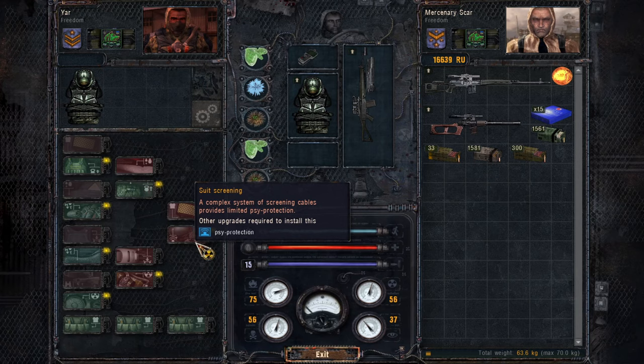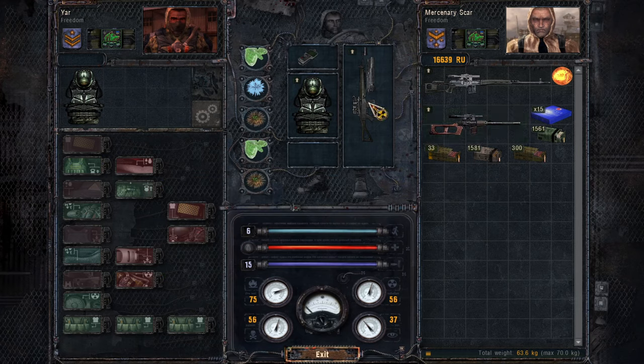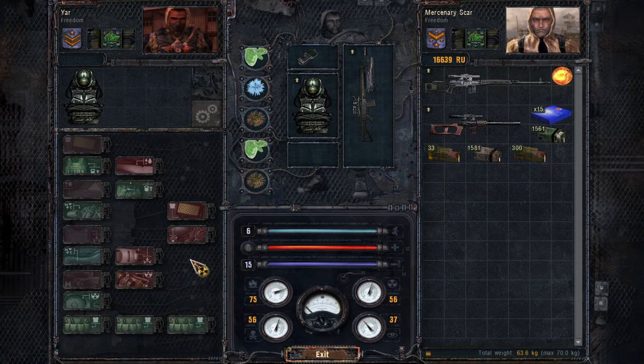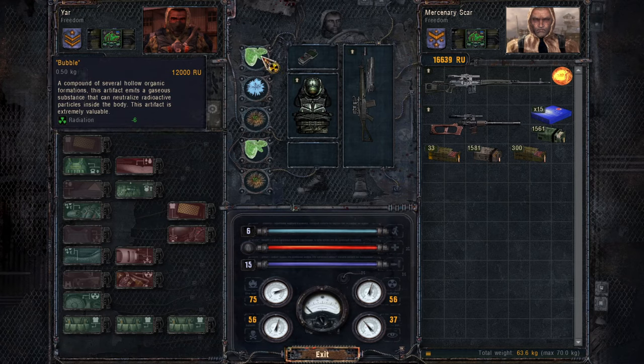So the lesson is: hold off on the Fraction War, and when you have all the upgrades and Clear Sky sorted, then go for the Fraction Wars — they are very lucrative and worth it. We got the SGI fully upgraded. On the Sava Suit we managed to get 3 artifact containers, which is why I went for the Sava Suit over the exoskeleton. We also managed to get one more bubble artifact — Minus Radiation.